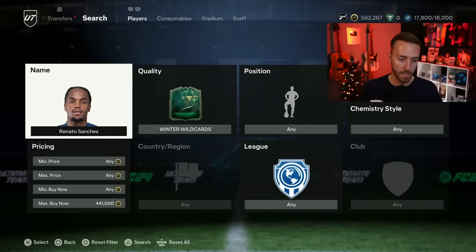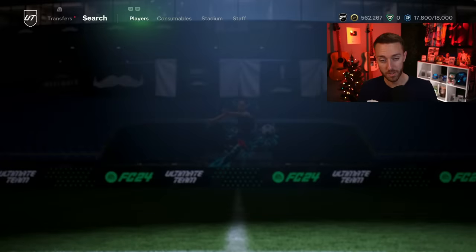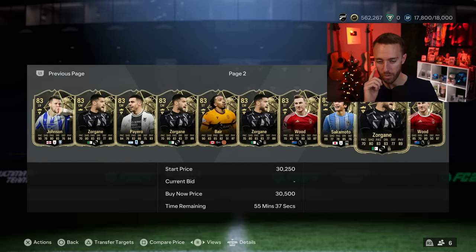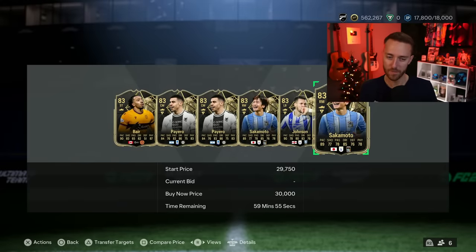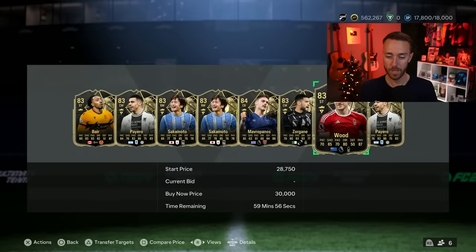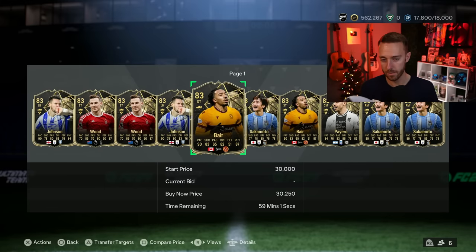It was last Saturday that we had the 83 times 10 SBC, which made some Team of the Weeks go up a little. So there are people investing in Team of the Weeks again — they were as low as 29k yesterday and are now approaching 30–31k. The question is: will Team of the Weeks go up this week? EA keeps requiring them in SBCs, it just depends on how many SBCs drop and what type. We're two weeks before Team of the Year, fresh out of Winter Wild Cards, and EA is still giving us fodder — they're going to put out SBCs to drain coins and give people packs to save for TOTY.